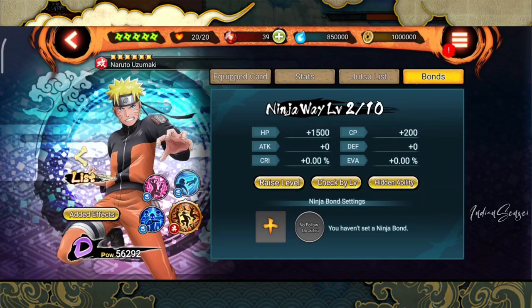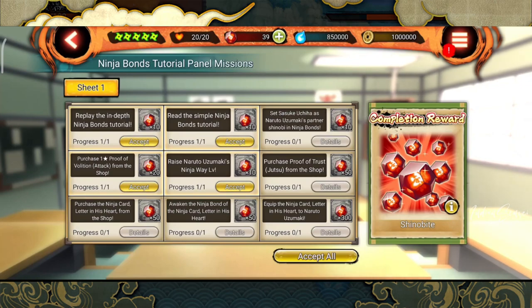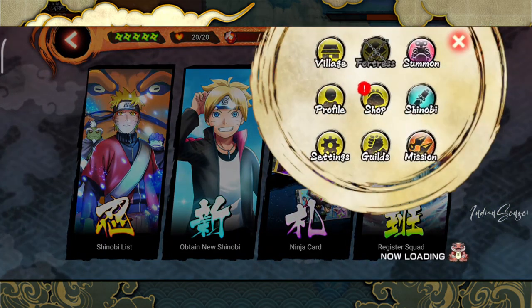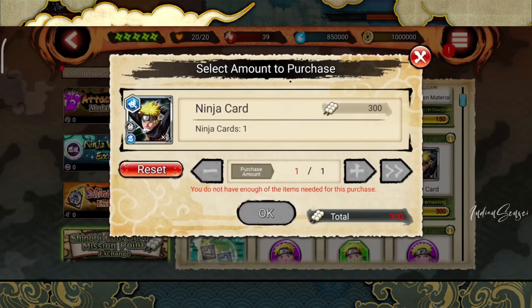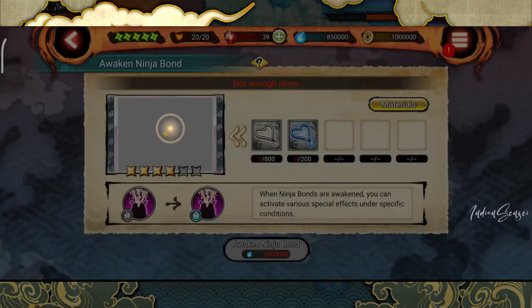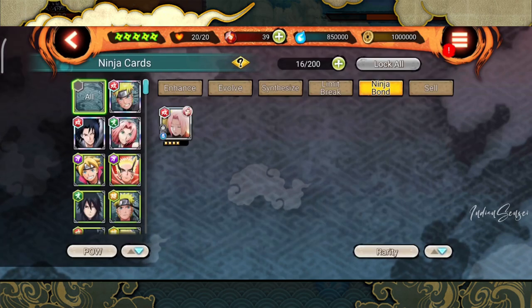The ninja way level is now done. If I go to the final mission you can see it is completed. To awaken the ninja bond of the ninja card in his heart, you first have to purchase it from the exchange shop. Go to the shop, then the exchange shop — the dumpling shop — and purchase the card. Then go to Shinobi, ninja card, ninja bond, and here you will see Naruto's card. You need this material and two necklaces to awaken the ninja bond.